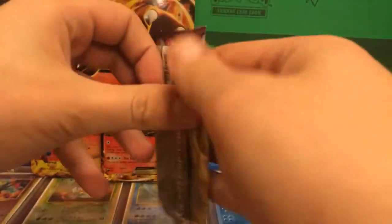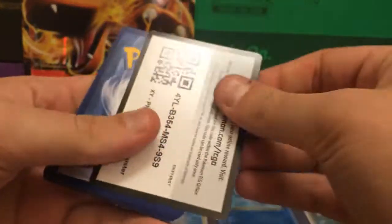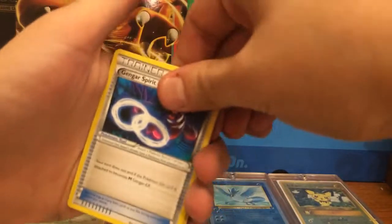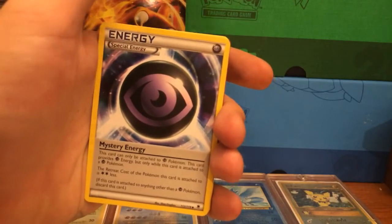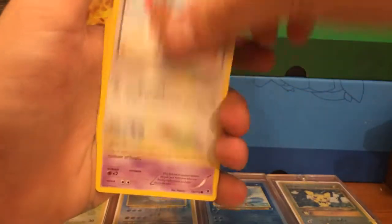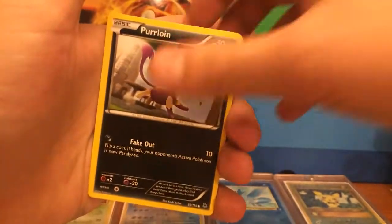Here it is guys - last pack. Can we pull the last pack magic like we usually do? There is the last code card. Are you guys going to the Toys R Us Pokemon event today? I'm going to really try to make it - my local one starts at 1:45. But I have to be at my girl's work at 3 to go pick her up. So I'm probably going to wait until then and then both head down and hopefully we don't miss any of the cool giveaways.